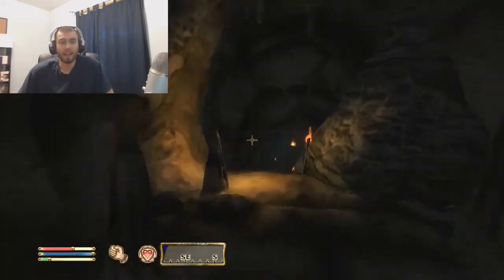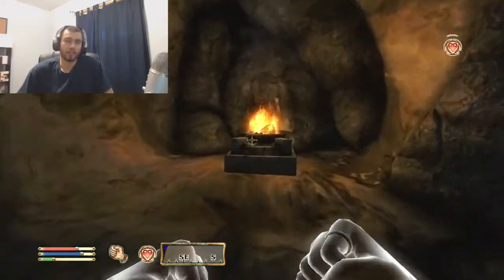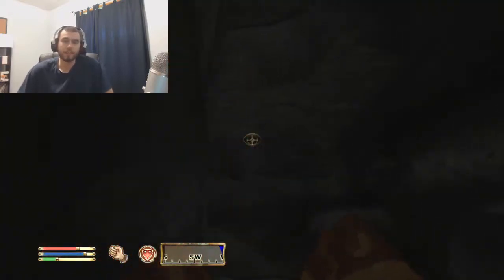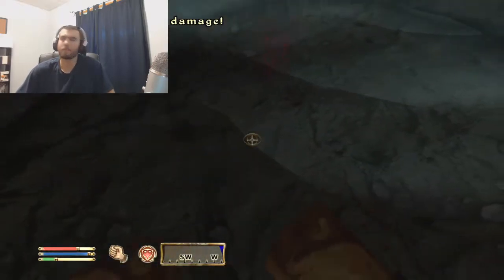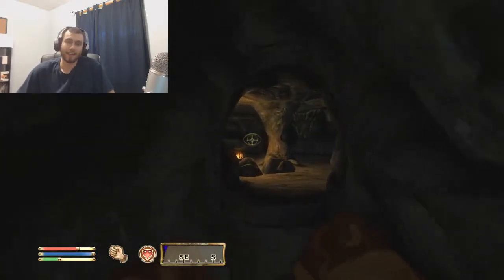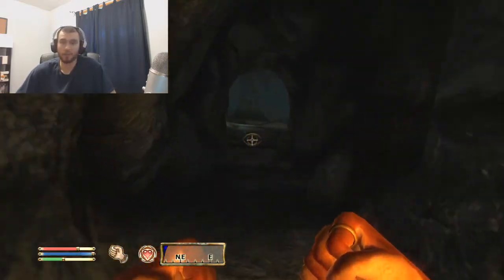These guys would have Night Eye — it doesn't say so in the game, but if you don't need torches to see in the dark, you effectively have Night Eye, so that's what it's there for. Sneak is there because these guys are actually pretty sneaky. You're already living in the dark with nothing, which reinforces it.